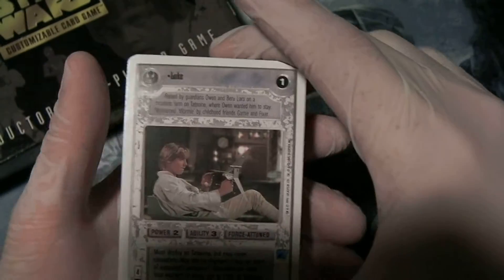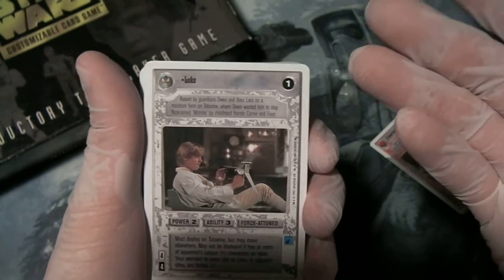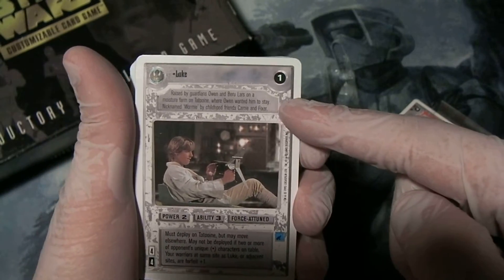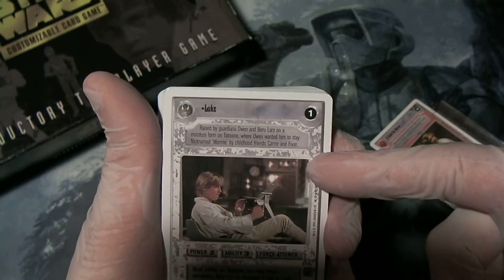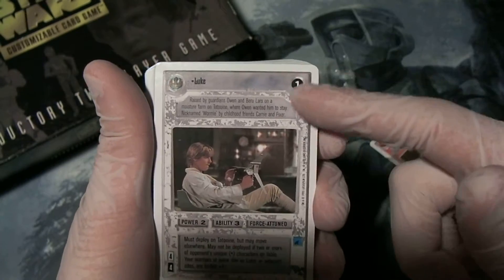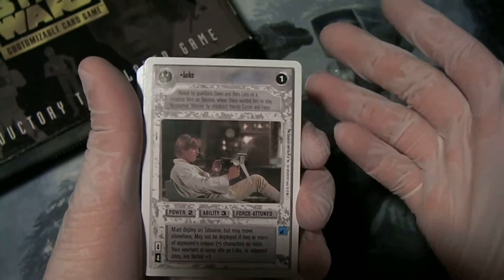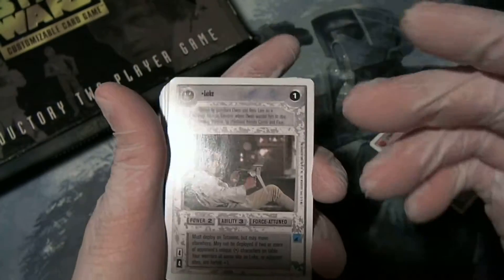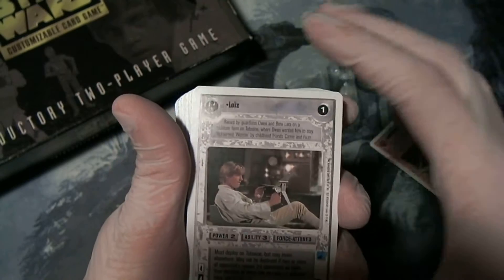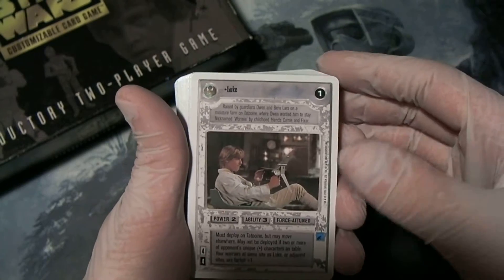We start with Luke, and this was the premium version of Luke. You wouldn't be able to tell that it's premium — it's lacking that little seeker icon that most premium cards had, because this is before they introduced that. But it's not actually a part of the Premier set; this is a reduced power version of Luke. So if you have Luke's T16 Skyhopper, or Red 5, or any of those cards that use Luke, this is a great way to play it — a very accessible way to play him without shelling out a bunch of money, or hoping for the rare real version of Luke in a booster pack.